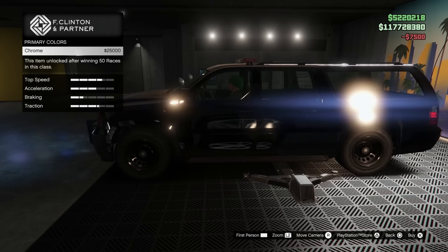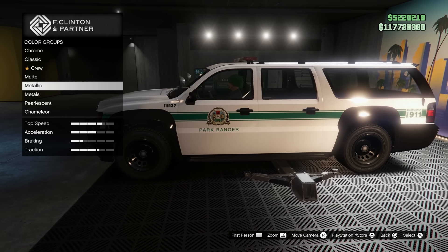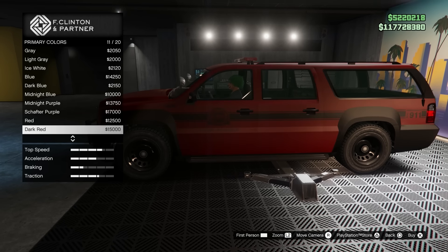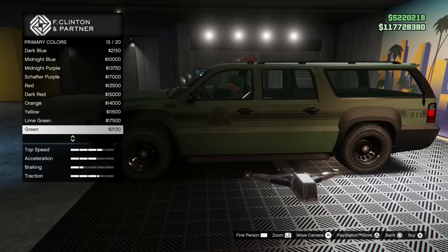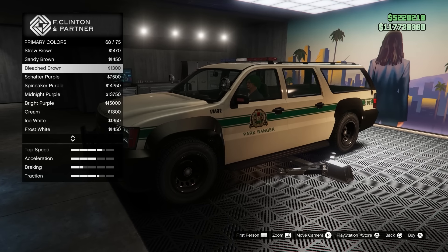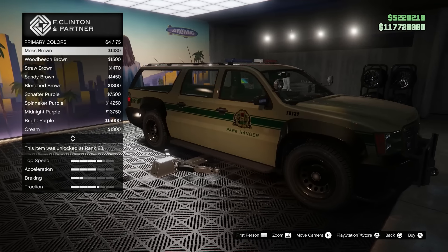As for the Park Ranger vehicle itself, it's kind of a cop car — it's got the sirens on the top. Technically, I don't think a Park Ranger is a police officer, but you can actually completely black it out, which will pretty much get rid of the Park Ranger decal on the side and just make it look like a blacked-out police SUV. It's pretty cool.